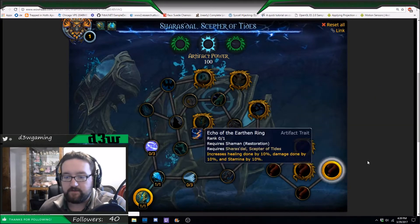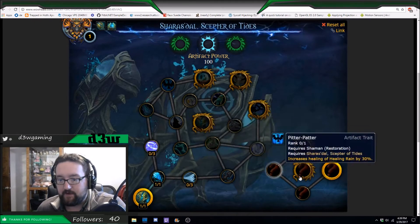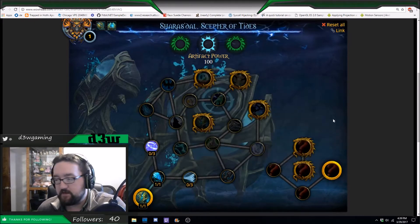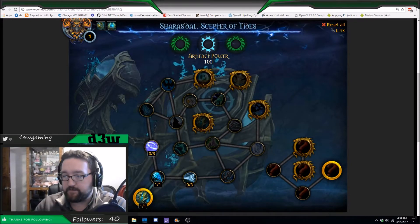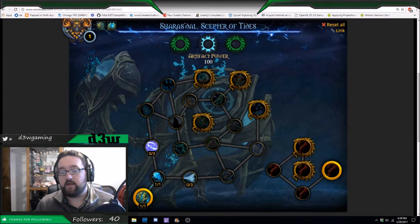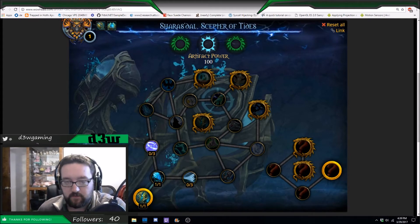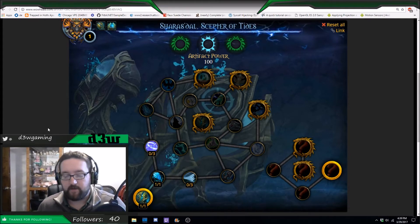Really, this video is going to talk about the pathing that you take through the weapon. So we'll start off from there. The first path that you want to do — if you refer to my previous video, I made a Shaman Guide for 7.15. It actually showed the weapon like this and gave you the points, but I'm going to go through them again. Up here is going to be a link to it, but this one is going to be strictly artifact paths.